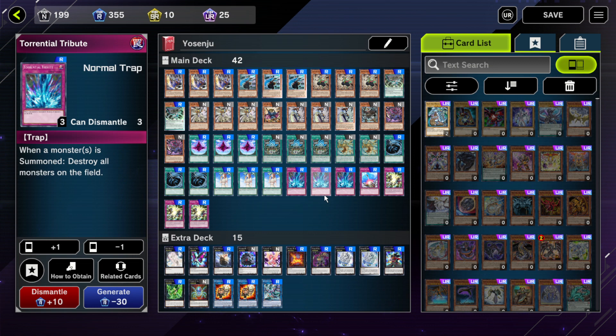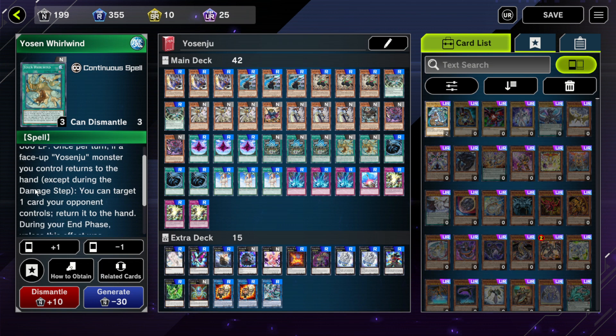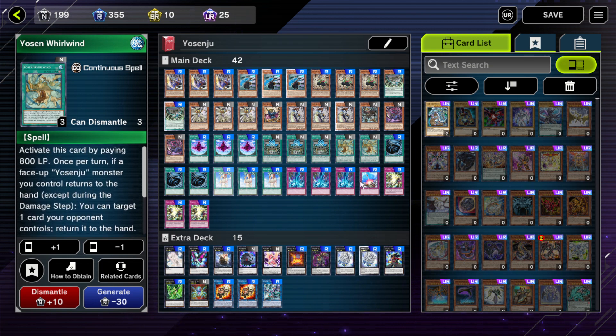They've got triple Torrential Tribute. This is a great card in general, but it's extra good in this deck because your monsters return to the hand in the end phase. So if your opponent summons a monster, you can just Torrential and blow up the entire board. One Compulsory Evacuation Device is just a good piece of interruption that also synergizes with some of the effects. You can also use it to bounce your own Yosenjus — for example, to trigger Whirlwind on their turn, which is kind of useful.